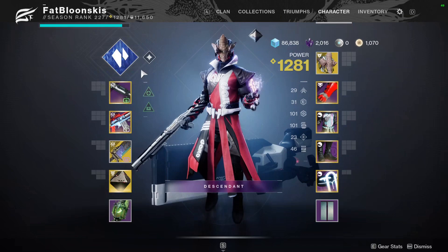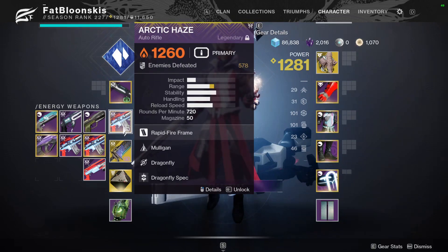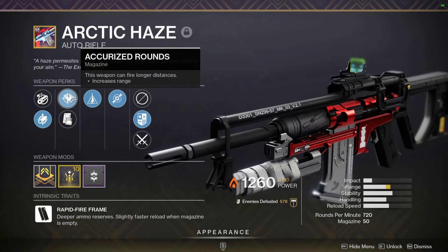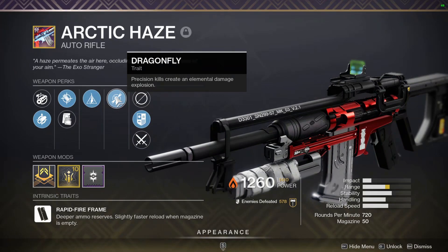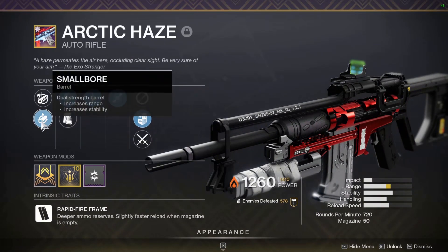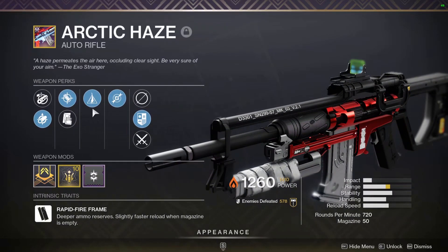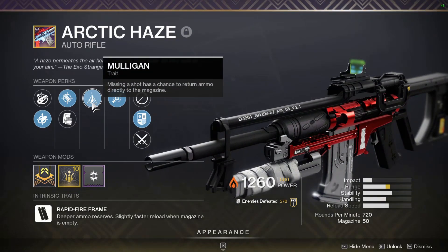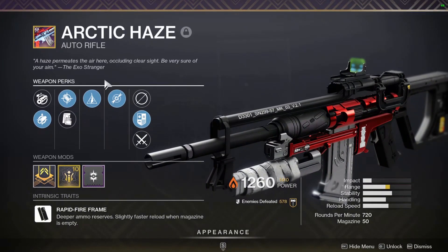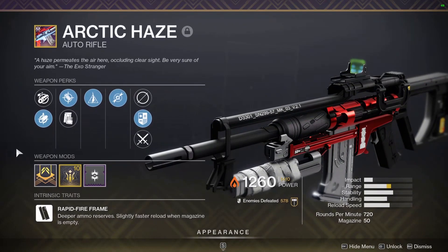Since I like to take all my builds into the Nightfall, here is my loadout. We're using Arctic Haze with Auto Loading and Recombination — I absolutely love this gun. We got Smallbore, Accurized Rounds, Mulligan, and Dragonfly, with a Range Masterwork. The range on this gun is typically kind of low, so the range-boosting mods and masterwork help a lot. I never really used Mulligan before but it procs a lot, especially on the 720 auto. If you like auto rifles and 720s, I highly recommend farming this one.